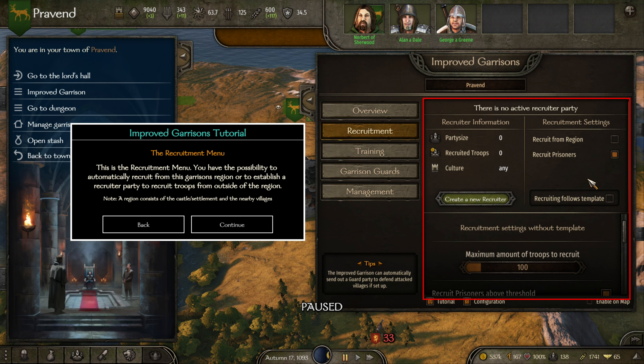Recruitment menu — this is very cool. We can create a recruiter. Oh, this is very cool.